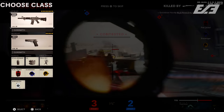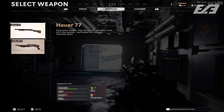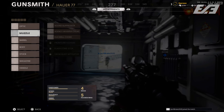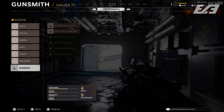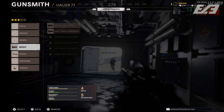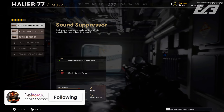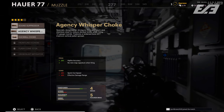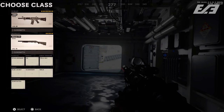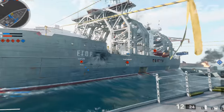One awesome returning feature is the ability to edit your loadouts on the fly. Instead of an edit button next to the class when you open your menu, you need to hold Triangle or Y on console. It was something I was looking for at the very beginning and didn't find until about halfway through our capture session — but it was a life changer once I did, and a great quality-of-life carry-forward from Modern Warfare.